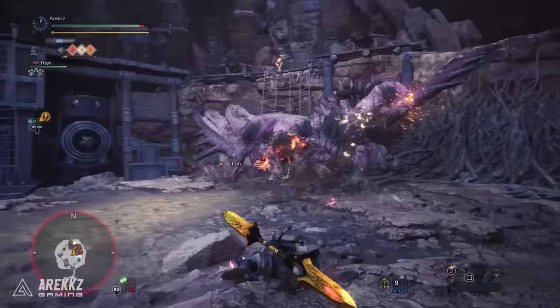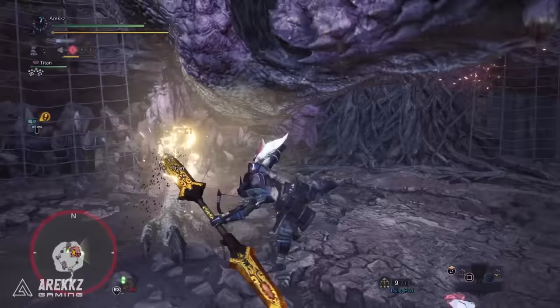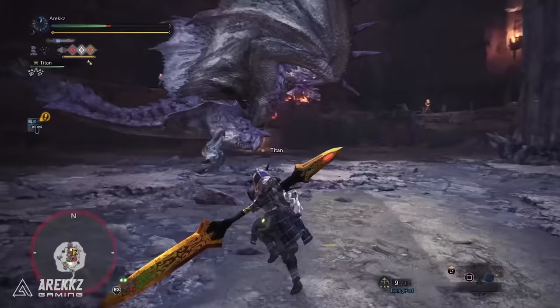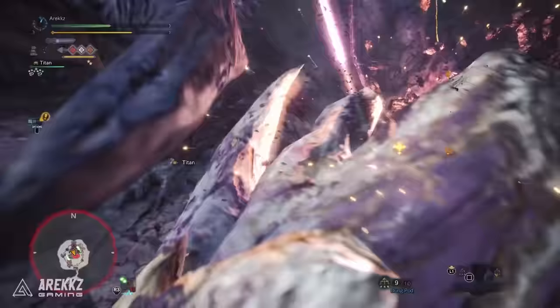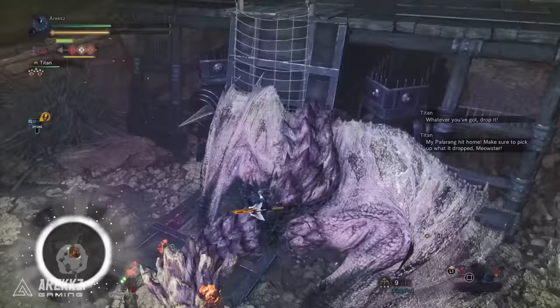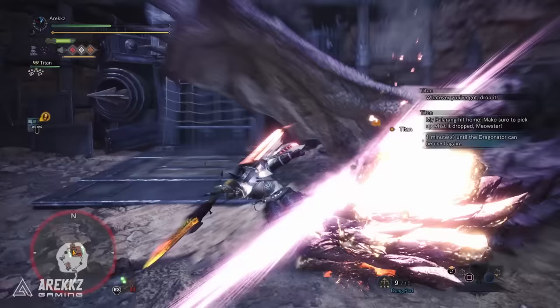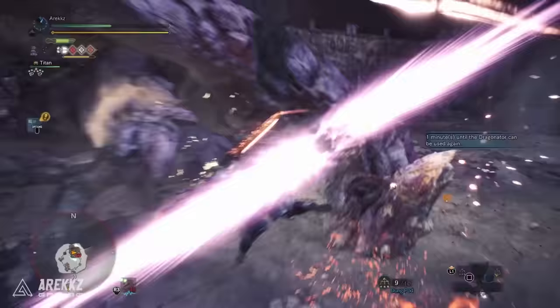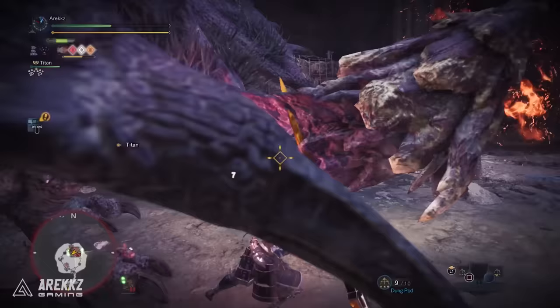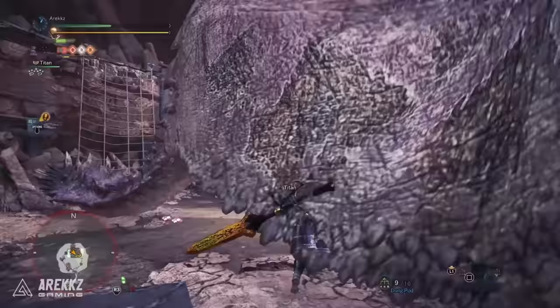Fast forward a little and I get another paralysis, so I use the same damage rotation again. Notice how in this hunt I'm remaining largely grounded since my focus here is damage. If playing in a team I'd spend more time airborne to help with mounts, but here I'm using aerial moves more for the odd dodge — like when Rathian does her run back and forth, I use my vault to get out of the way. I've been slowly working towards the next mount, which comes through shortly after. With another paralysis window, I work in a hit with the back of my glaive — the R2 hit — to get some blast dust in play.